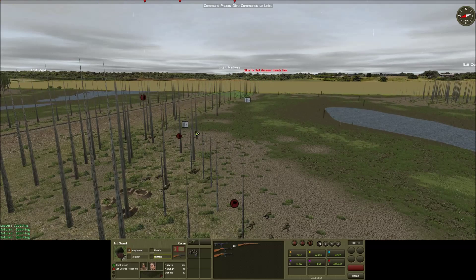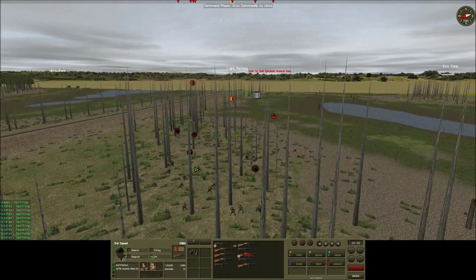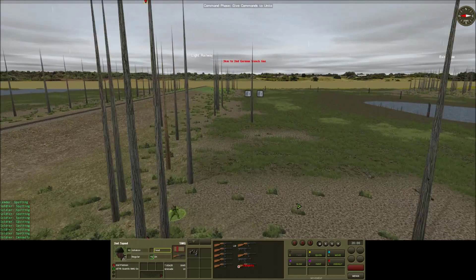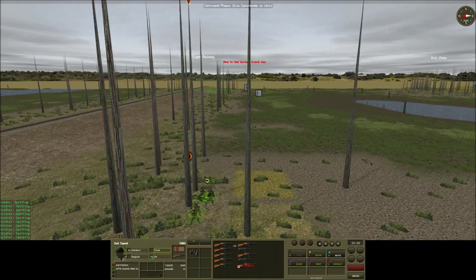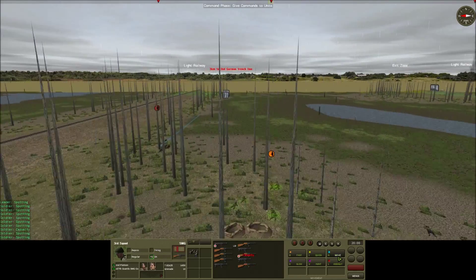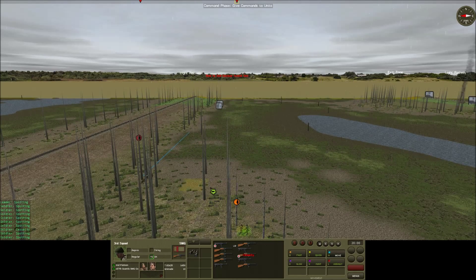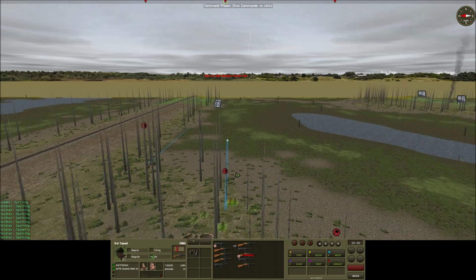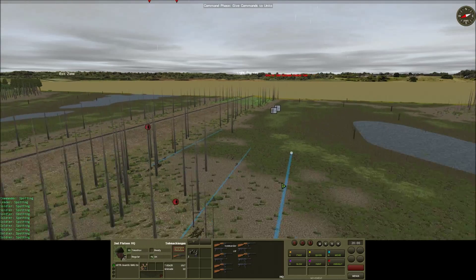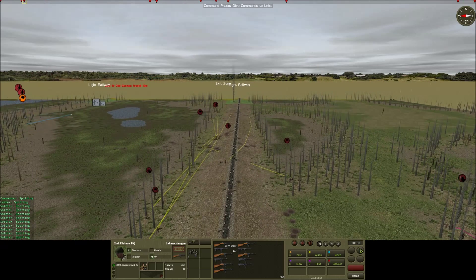These squads over here were incredibly tired from memory. Recon guys have just run over - they're awfully tired. Just move them up a little bit further. They haven't got far to go. How far can you see? Not far at all. Move them into the concealment of the swamps, and I think that should do us.